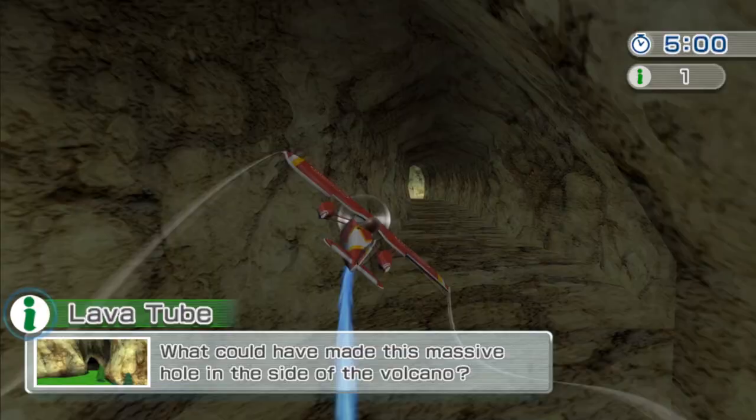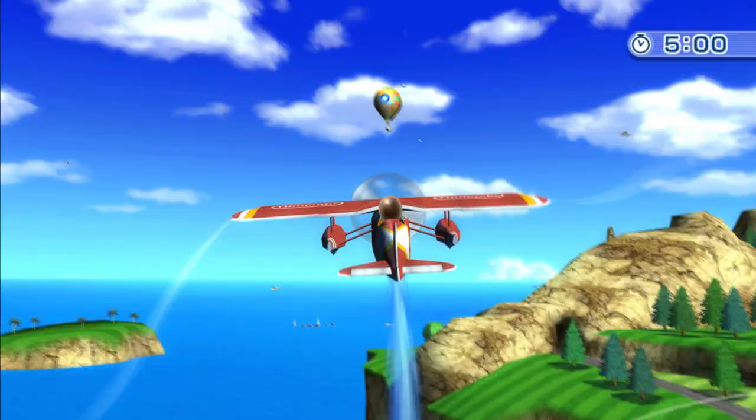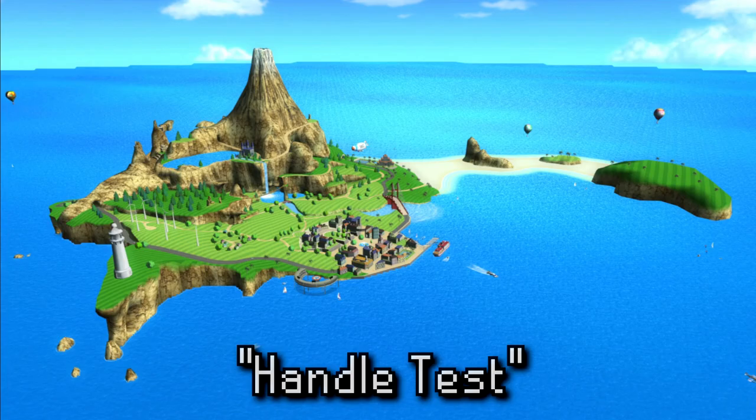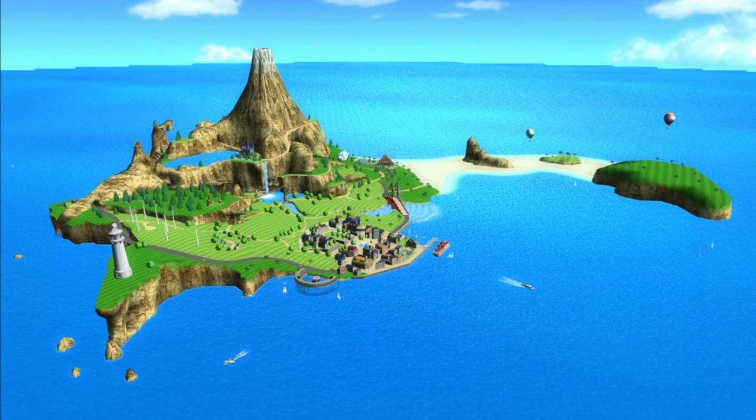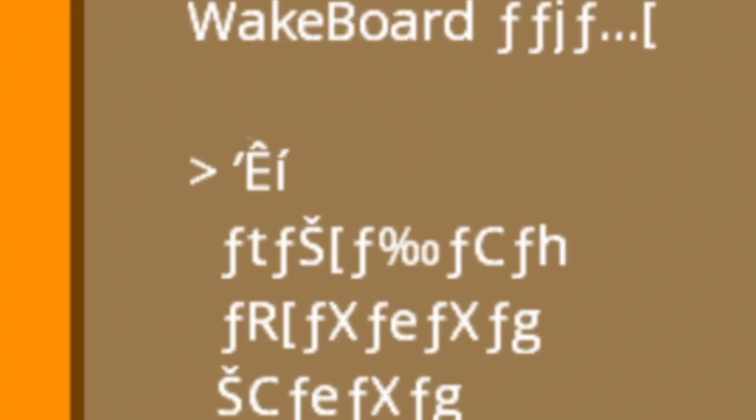The second option also starts the game like normal but with no time limit — this is awesome and I wish they kept it as a mode. You can just take all the time you want and really explore the island to your heart's content without the pressure of a ticking timer. The last option translates to 'handle test,' which starts the game but with the camera locked far from the island, likely used as a camera test or a way to grab a good zoomed-out screenshot of the island.